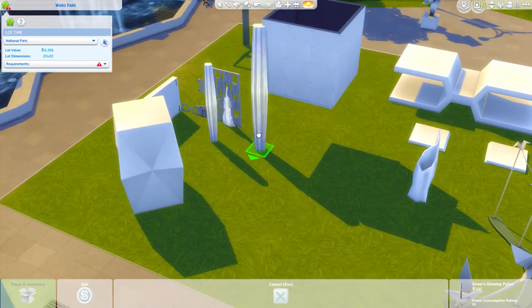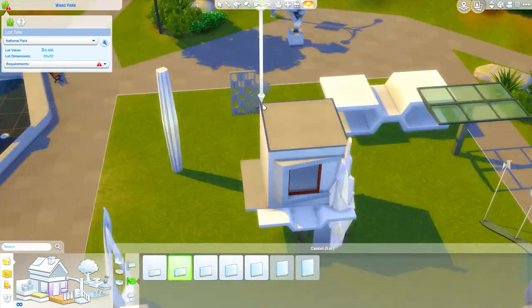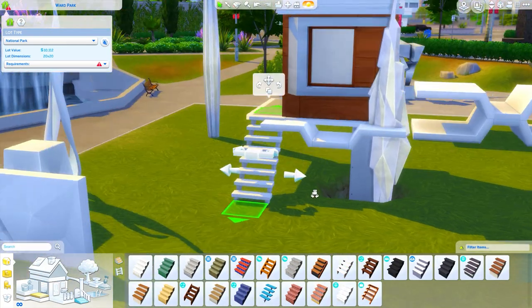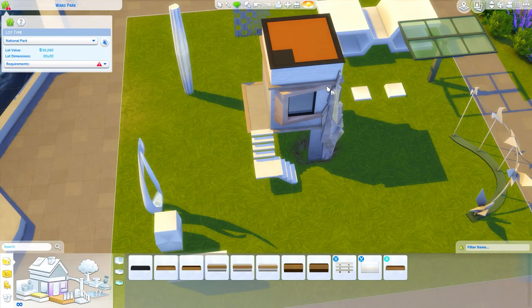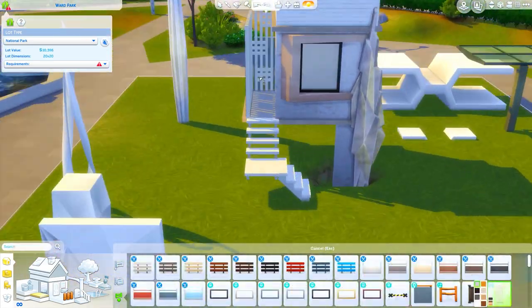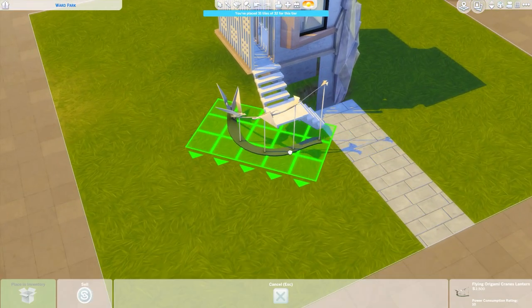So we have this 20 by 20 lot — this is Ward Park in Del Sol Valley — and I've always been unsure what I want to do with this space. I guess you could make it into a small park, but it seems out of place in the middle of Del Sol Valley. I had the idea to make some kind of sculptural tiny house — an art piece in the middle of the city. I was thinking maybe a rich architect just wanted to build themselves a home there. I've tried this a couple of different times and scrapped it, made the same concept at least three or four times, but I decided to give it another go a week or so ago.